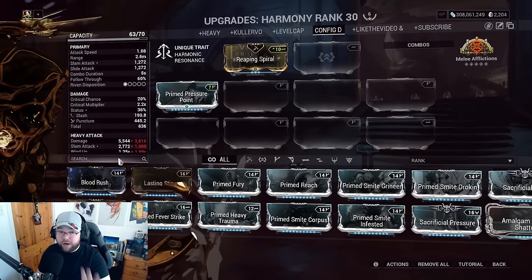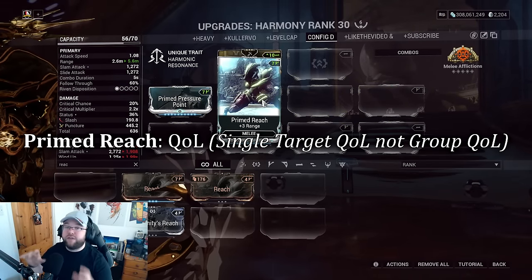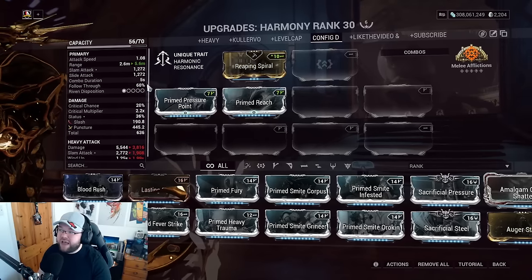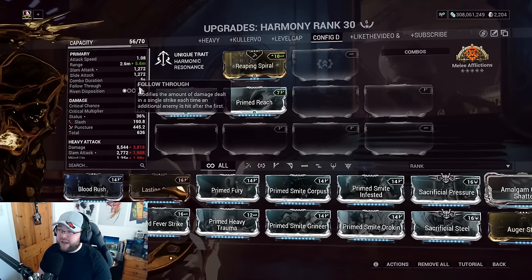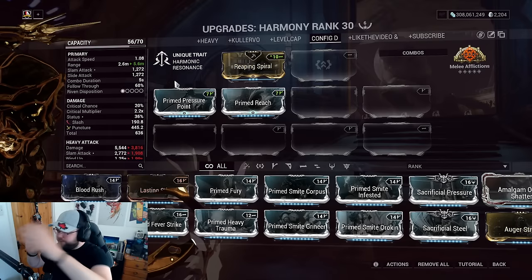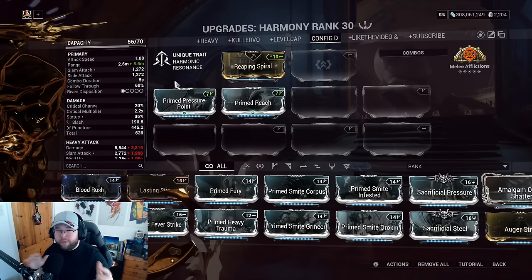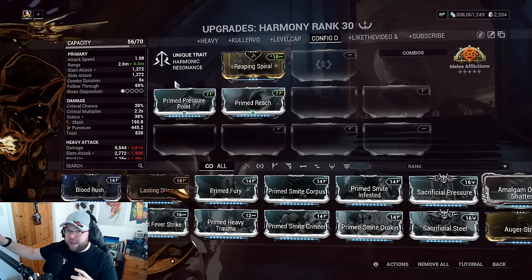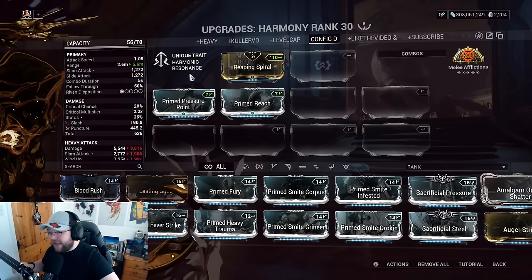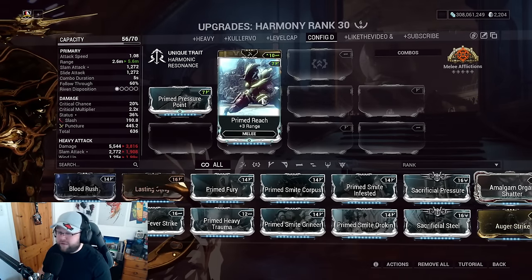For this video we're going with Prime Pressure Point. Up next is Reach for quality of life — I want to hit enemies a little further away. Do keep in mind this is more of a single-target build. That stat — diminishing returns on cleave — means once I hit one target I do full damage, the next target does less, and the target after that does even less. Melee has diminishing returns when hitting multiple enemies unlike primary or secondary punch-through. It's a holdover from the old melee spin-to-win meta. We still take Reach for quality of life — it's still good.